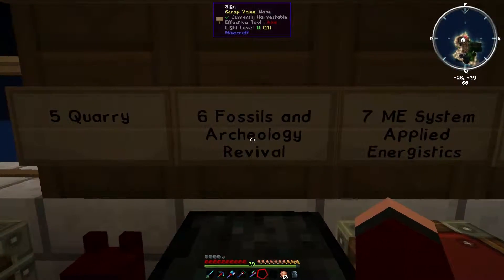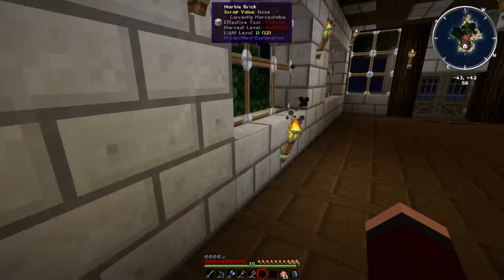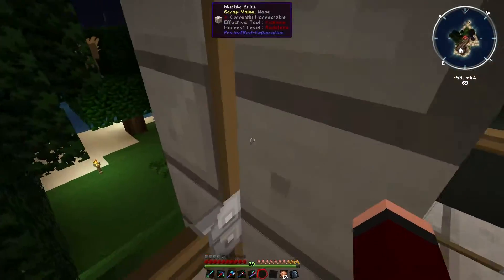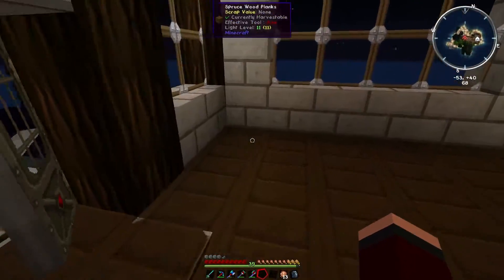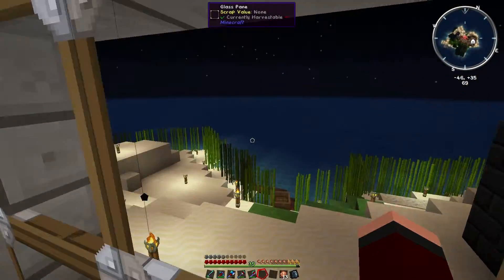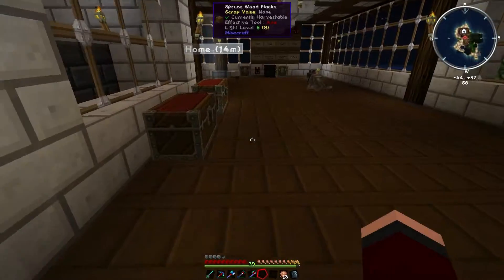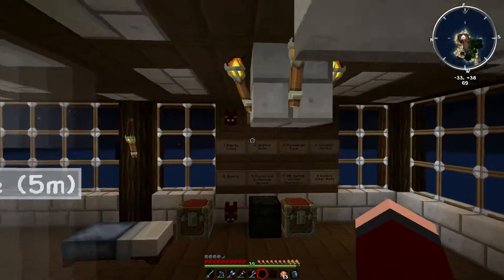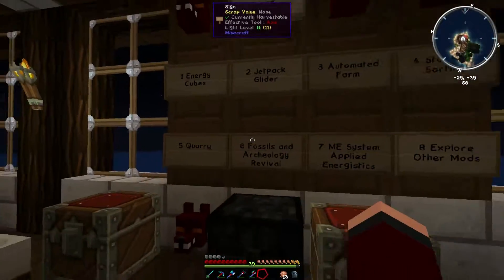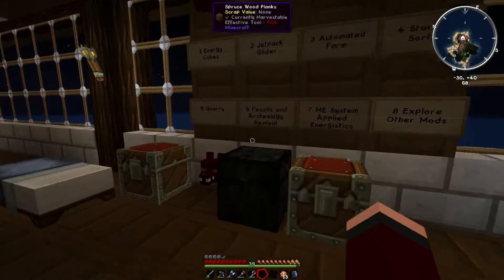One of those is the Fossils and Archaeology Revival. Turns out this mod pack has dinosaurs, and I want some dinosaurs. I've never done it before but it looks relatively straightforward. The only issue is just going to be where do I put them — I can either go to the mainland and build something there, or try and build a man-made island just off my island, which might be the better choice. Either way, I can at least get a bit of stuff done with it, and I'm looking forward to having dinosaurs.